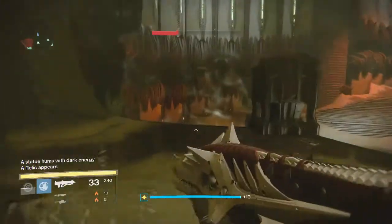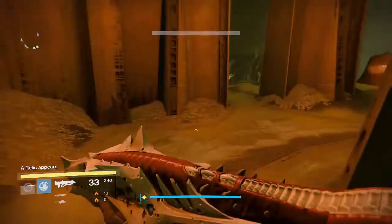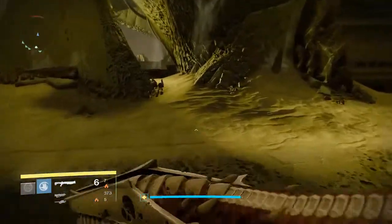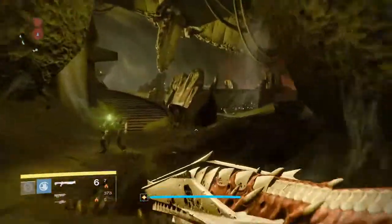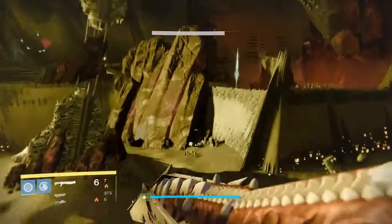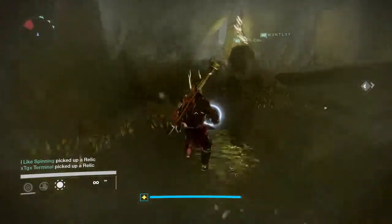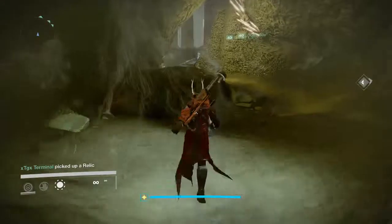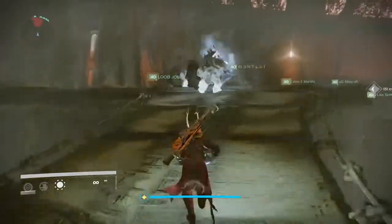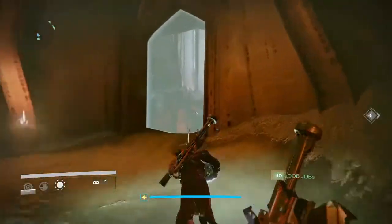We've only got one more relic left — this is the furthest one. The relics might spawn in different places for different teams; I've seen them in loads of different places going left and right. I'm going to go grab the last relic now. As soon as you pick up the relic you've got to move your ass back to the Court because you haven't got long. If you have vibrations on your controller it does help — when the time is running out the controller will vibrate a lot more, basically telling you to move and get to the Court and dunk that orb.